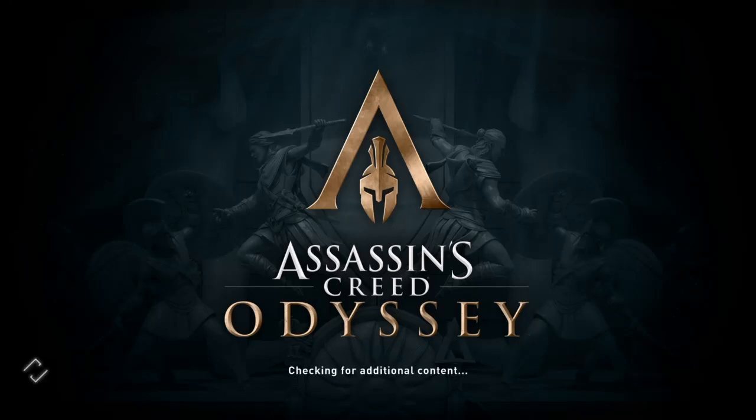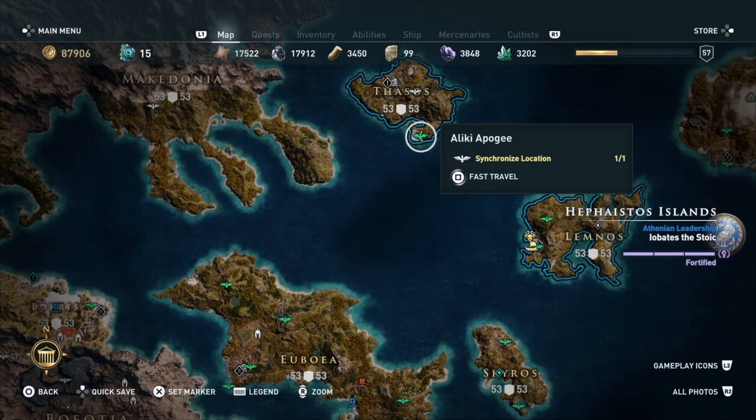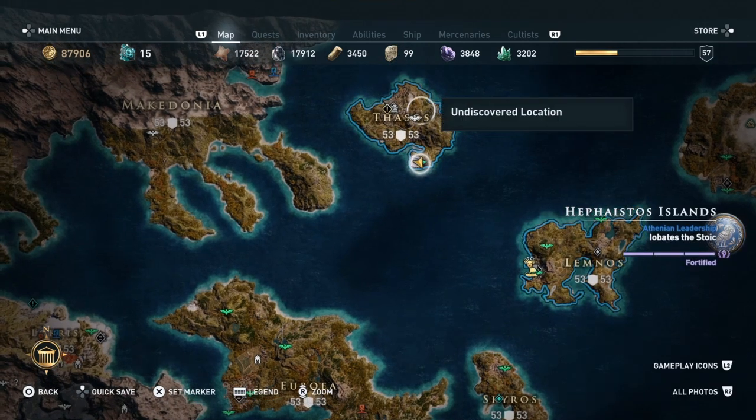Hi everybody, welcome back to my 100% walkthrough of Assassin's Creed Odyssey. On this video we are going to be doing another location. This is the last of the viewpoints on these two islands of Lemnos and Thassos, and this is called Thassos Temple.